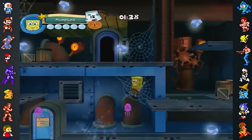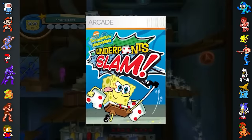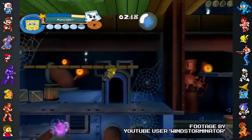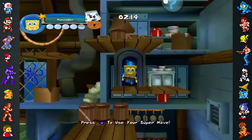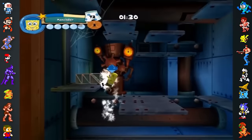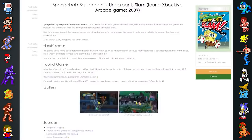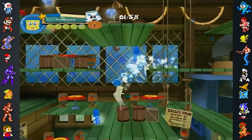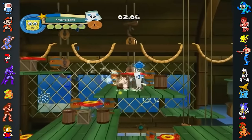For over five years, many SpongeBob fans were unable to play the Xbox Live Arcade game Underpants Slam, because the game was delisted from the Xbox Marketplace, making it impossible to play if it hadn't already been purchased and downloaded before January 7th, 2013. Game preservationists at Lost Media Wiki published a copy of the game in 2016, but a legitimate way to play the game wouldn't come around for another two years — when in September 2018, the game was officially relisted on the Xbox Marketplace.